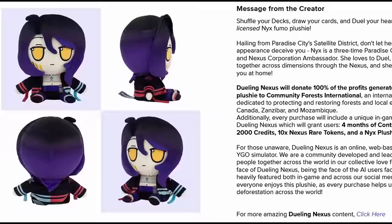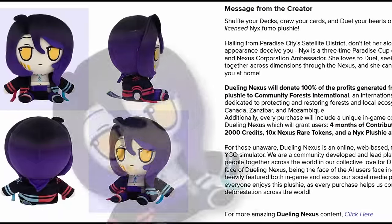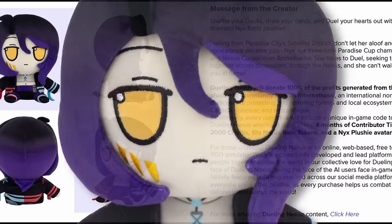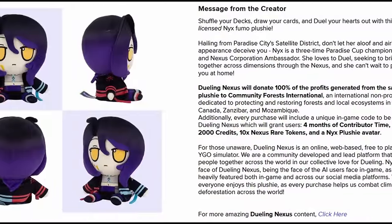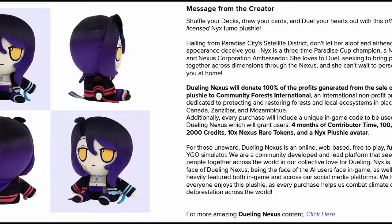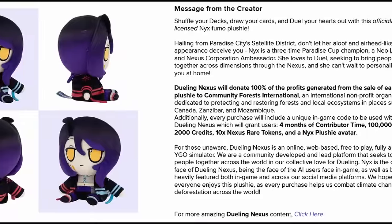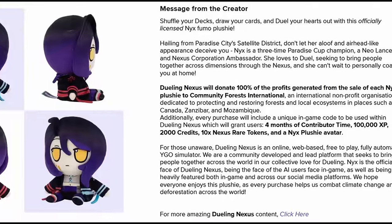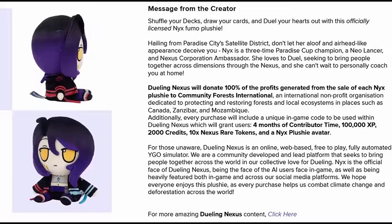Before we start the episode, Dueling Nexus has launched a makeshift campaign this month for the Nyx Fumo plushie. We've got until the end of the month to fund this thing, so don't delay. Not only does purchasing this get you a ton of freebies on Dueling Nexus, including credits, contributor time, and rarity tokens, all profits are being donated to Community Forests International, a non-profit organization focused on restoring forests in places like Canada, Zanzibar, and Mozambique. Get a cute plushie and help fund a good cause at the same time. Thank you all so much for your time, and now back to the video.